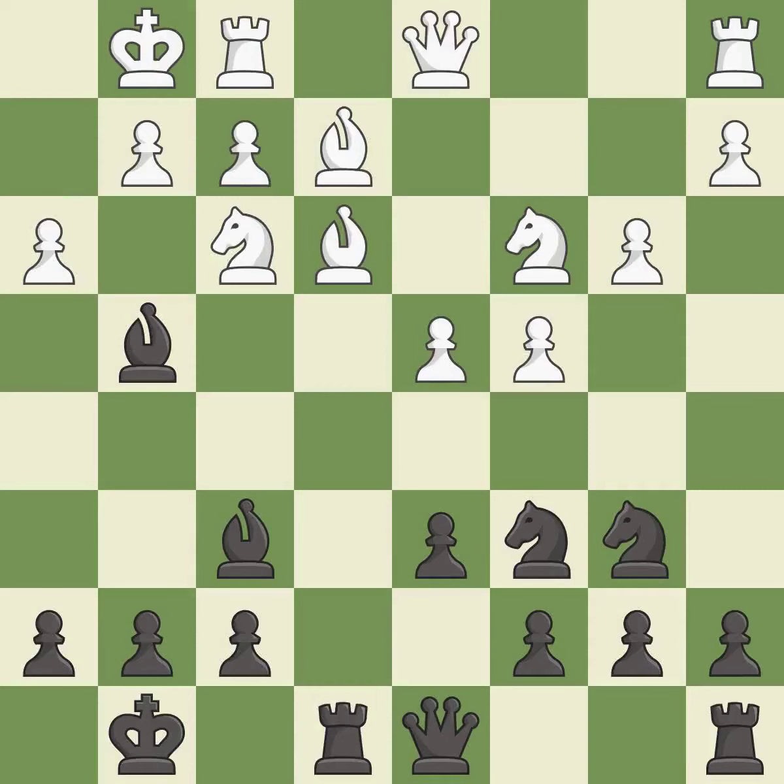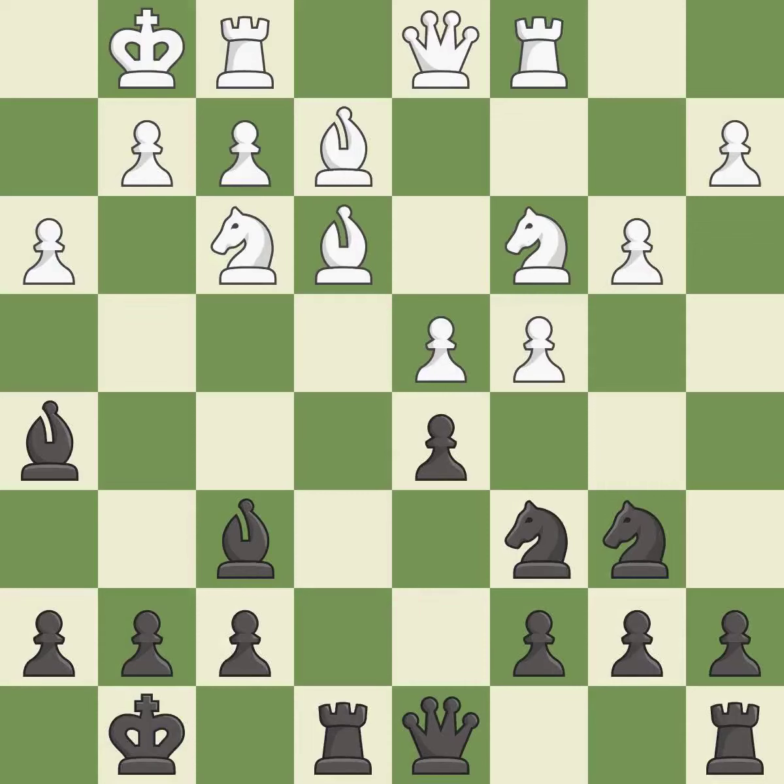The opposing bishop is kicked by a pawn and must now move or be captured. It is best. This overlooks a better way to move a bishop to safety — it is an inaccuracy. This activates a rook by developing it off of its starting square. This strikes at the center with a pawn, fighting for space. It is good.